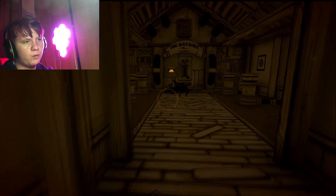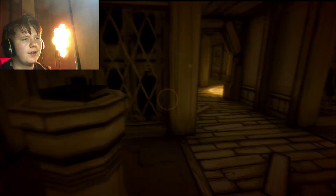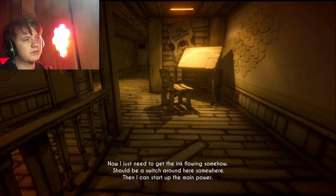Plot twist — my name is Wally. Just kidding. My name is Leo, and the character's name is Henry. Now I just need to get the ink flowing somehow. Should be a switch around here somewhere, then I can start up the main power.